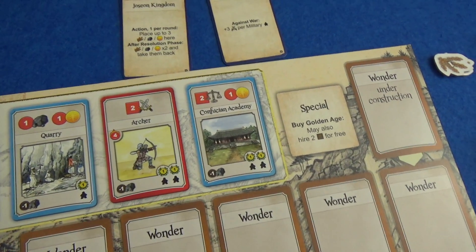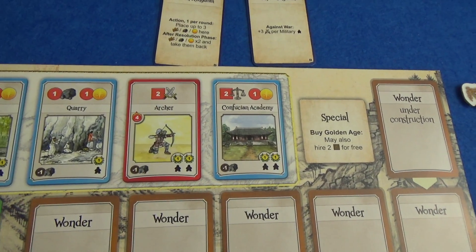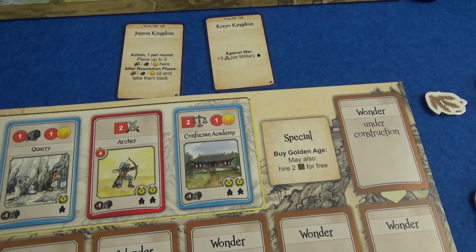So we've got natural wonders, we've got the new cards, we've got dynasties and turmoil, and then there are all sorts of special rules for all of the new cards and their interactions.